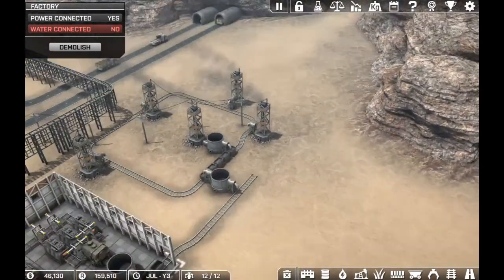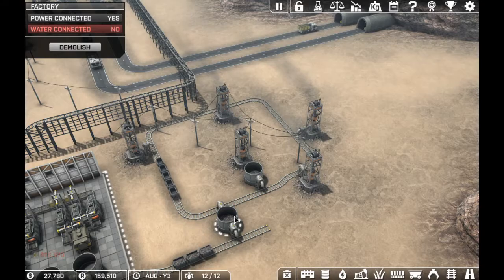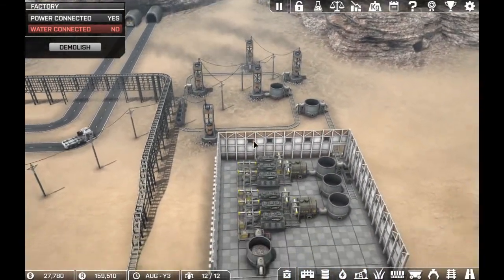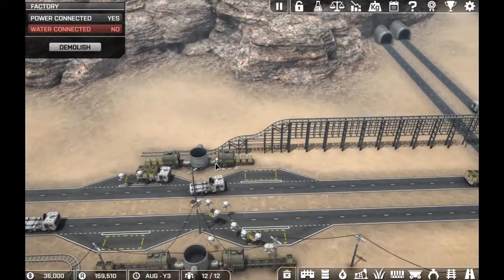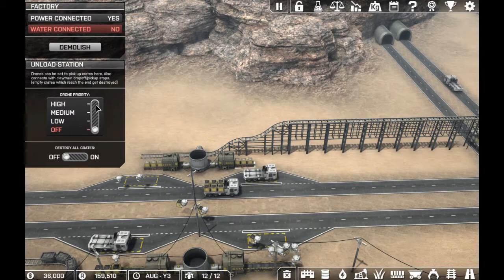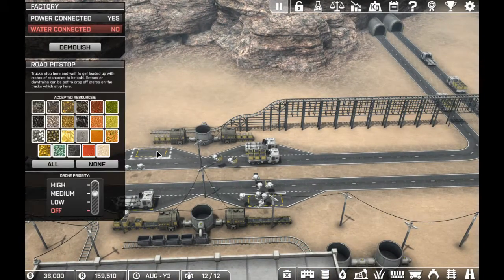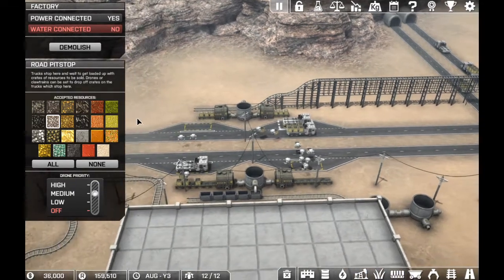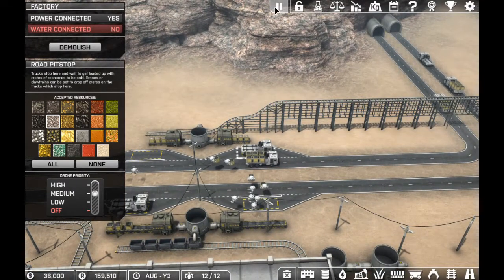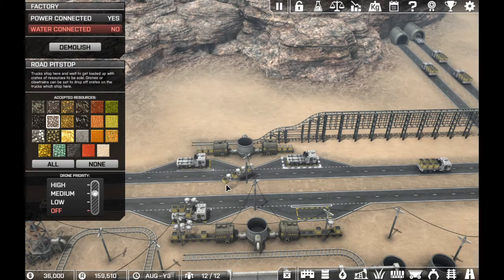That emptied five carts and this picked up three carts. We'll go with that — it'll try to keep at a three-cart load. Now I want to set the trucks to only take iron because I don't want coal being brought from over here to there. So we're going to set this to none and only to iron. You go back to your other side of the road. Now we've got these on — I guess we can put that on high priority as well. I had it set to medium last time so the drones didn't go back and forth as much.